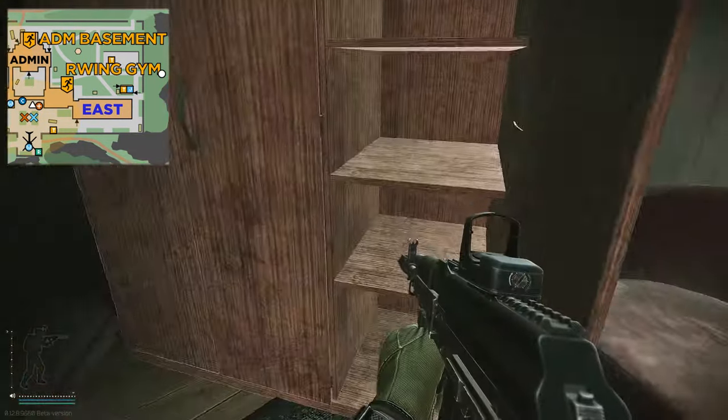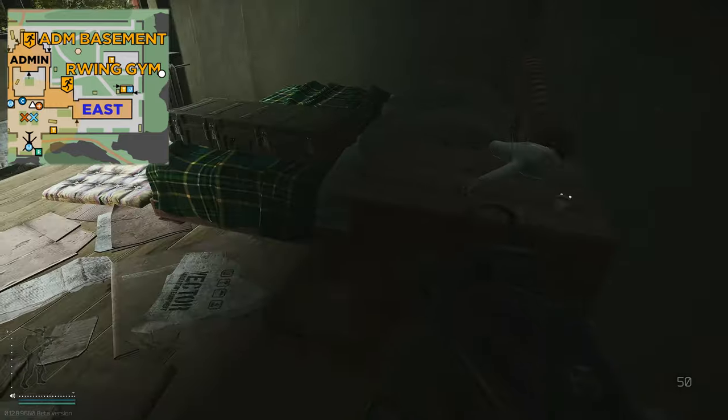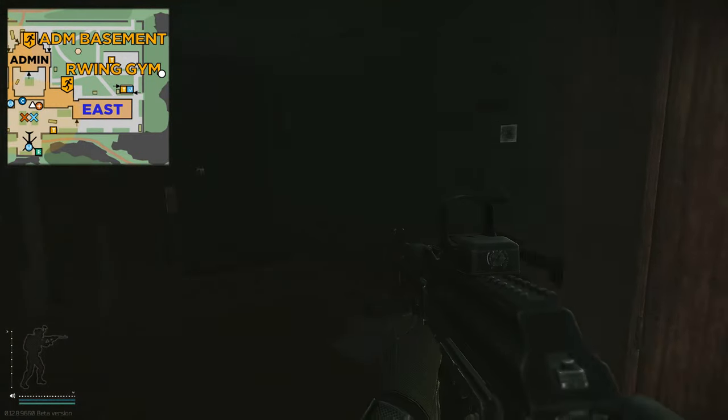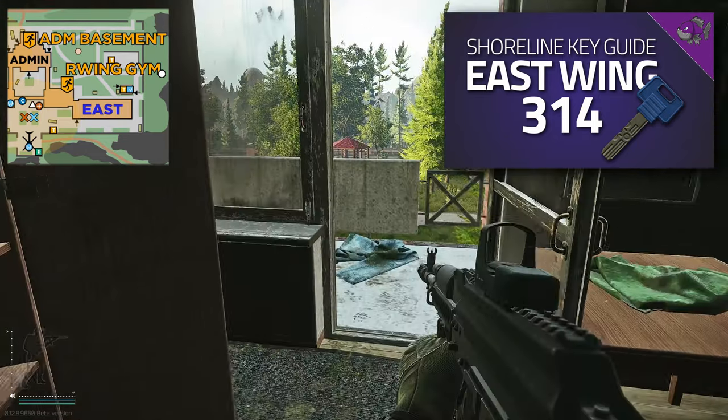Heading through the balcony to 314, you've got quite a lot of tech spawns that can appear right here, as well as weapon parts that can spawn here, on the ground, and there's also a weapons box right here.